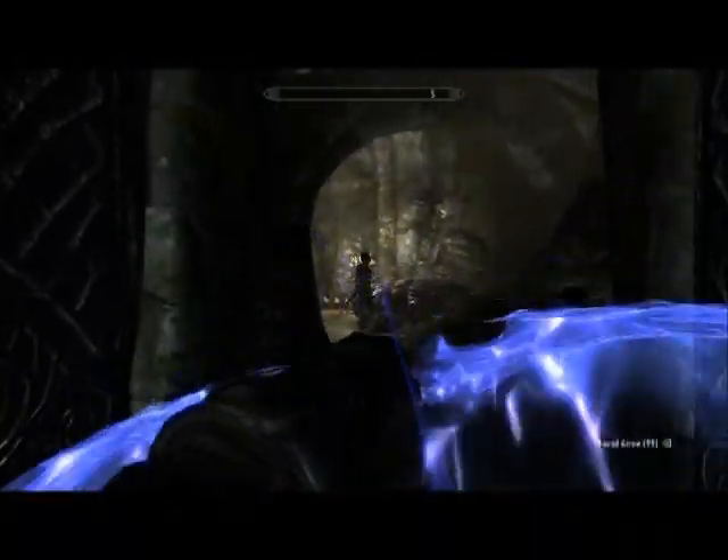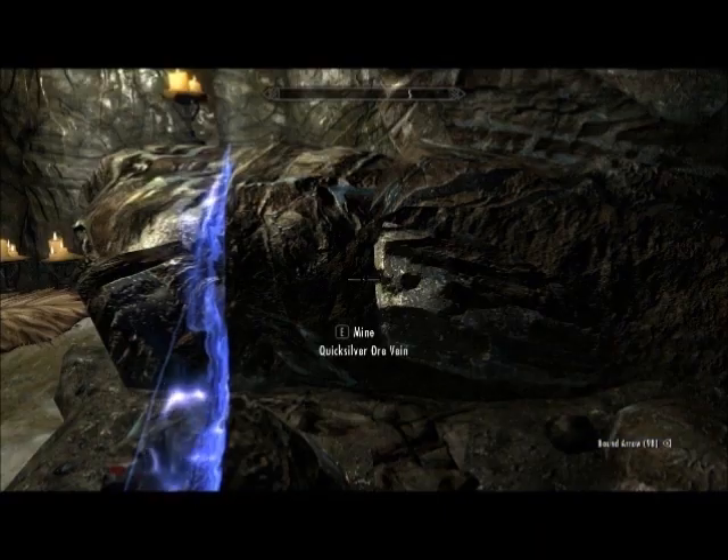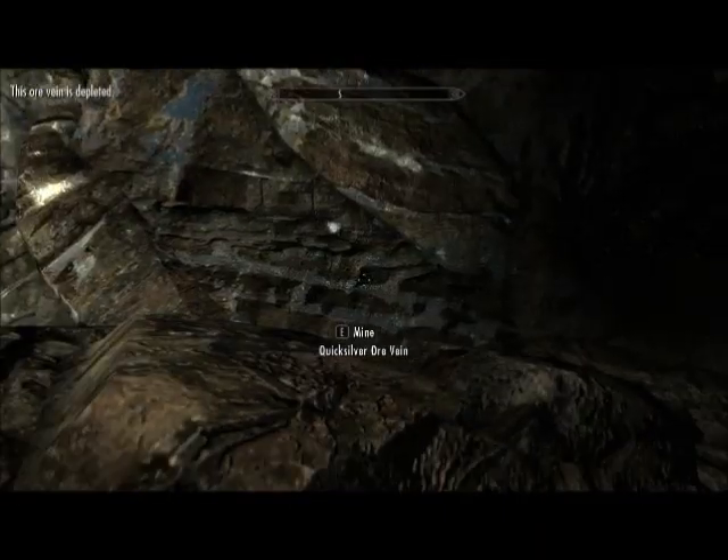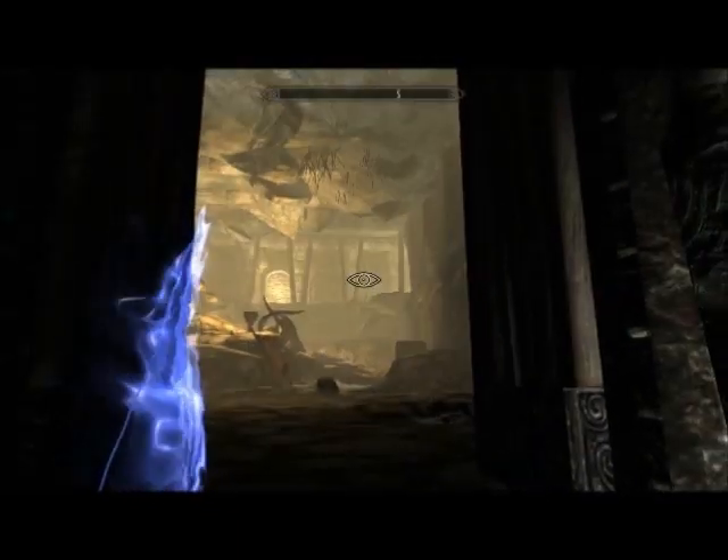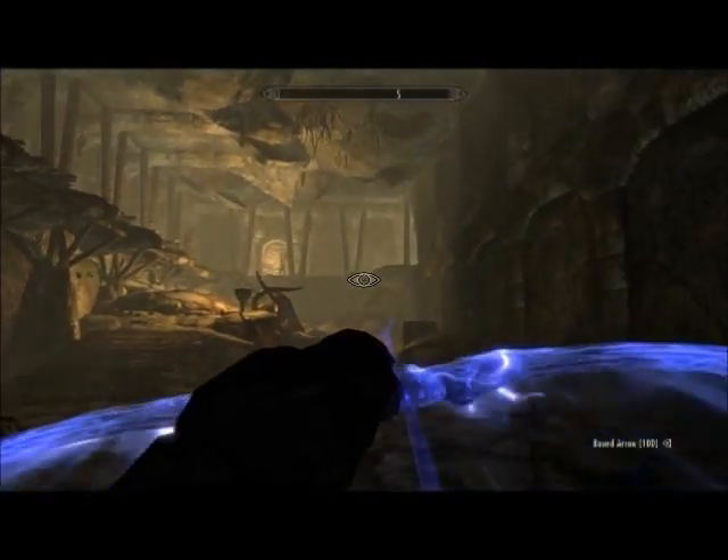Additionally, if you brought a pickaxe with you, you can mine two quicksilver ore veins. And finally, behind this door, you will locate our target.